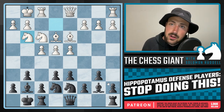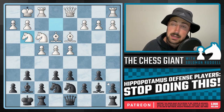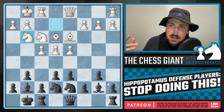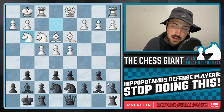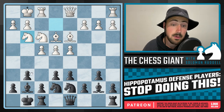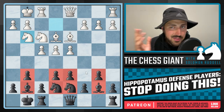If you play this mistake you're going to have a lost game, and it's very hard if not impossible to climb back from. Now guys, in most of my opening videos I start from the very beginning, but if you're a hippo player you know what we're trying to do — fianchetto both of our bishops, put our central pawns on the sixth rank, and tuck our knights closely behind.